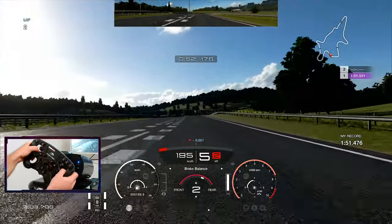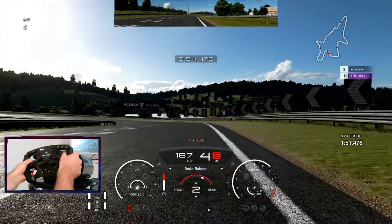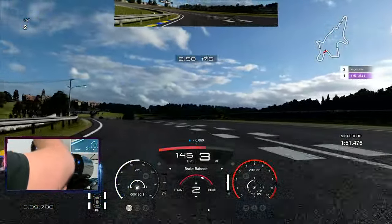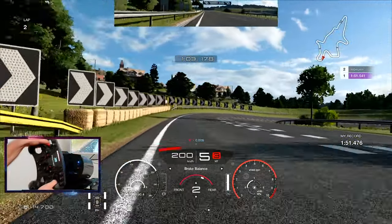Into our next section, as you can see, I'm braking just when I reach the sign on the right — a little bit of trail braking and coasting for a while — then back on the power as soon as you hit the curb on the left.